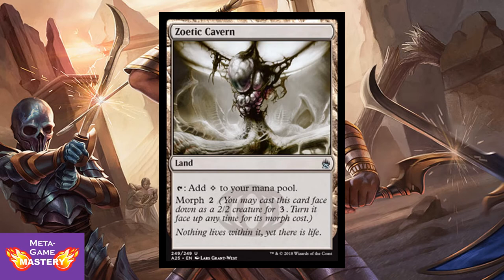Zoetic Cavern is a land that enters the battlefield untapped. You can tap it to add 1 colorless mana to your mana pool. It also has Morph 2 — so if you don't need the additional land, you can play this as a 2/2 colorless creature for 3 mana.